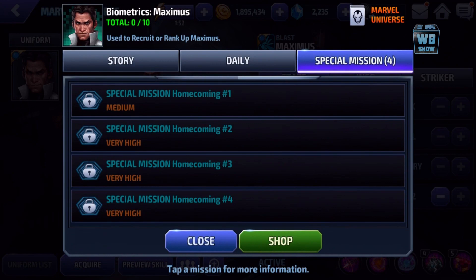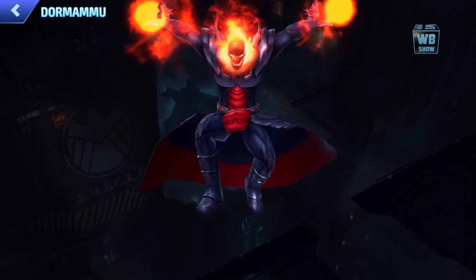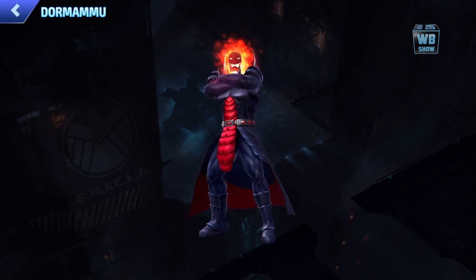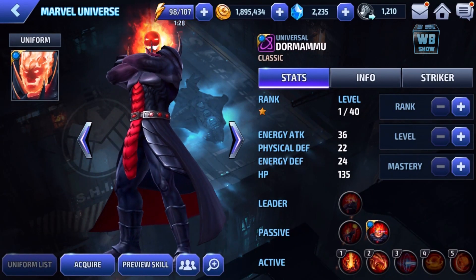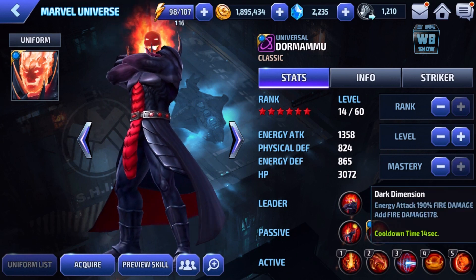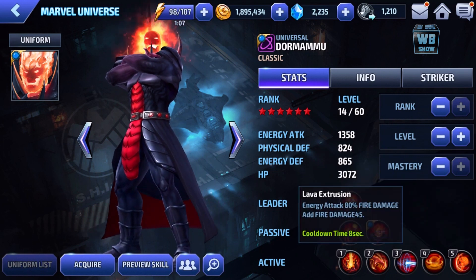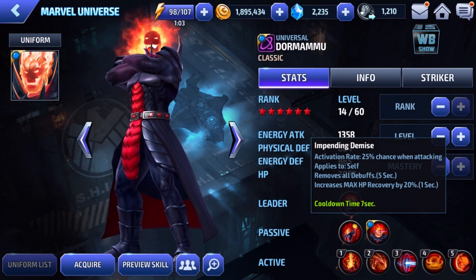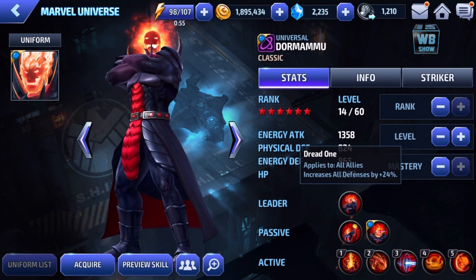Maximus also increases damage dealt by 50% from skills to machine-type characters. You can get him through the special mission. Now, Dormammu — I haven't looked at him much but I think he's going to be really strong. He starts as a tier two character. His skills include energy damage reflect at 10%, blinds the enemy, 10% max HP recovery, 25% chance to trigger, and he can revive with 100% of max health when he dies.